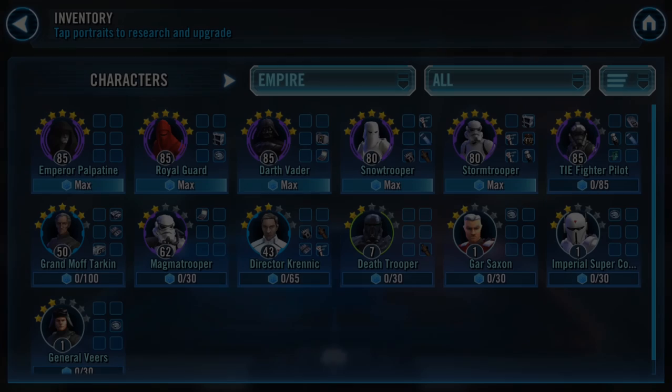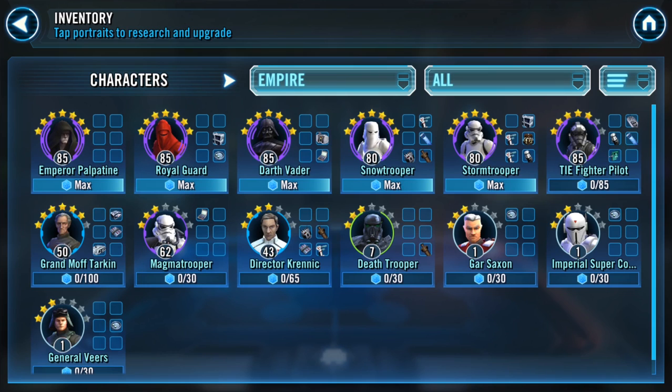For Phase 3, so you don't have to farm Chirrut, I'm going to suggest Emperor Palpatine as the lead with Tie Fighter Pilot. However, you'll have to work on TFP — he's only gear 8 at five stars. You'll need to get him to seven stars and gear 9 or 10.